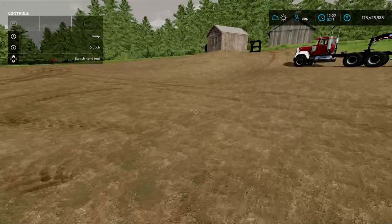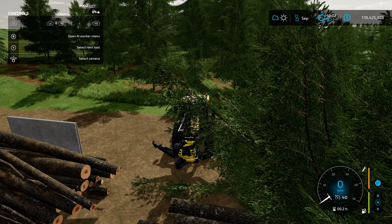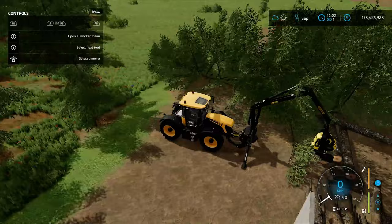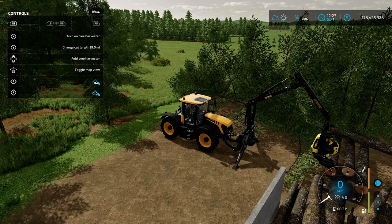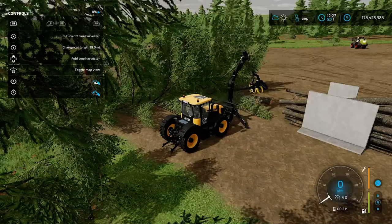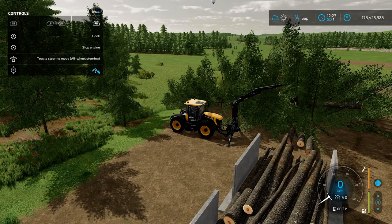Now onto our little harvester — this is the Ponce Three-Point Wood Harvester by Kenny456, found in Mod Hub under Forestry. I absolutely love this tiny harvester. The only downside is you have to have the legs out when you use it, which means you can't drive around. You can go tree to tree but you're going to have to keep folding and unfolding it, which isn't ideal. What I tend to do is bring cut trees over to it.